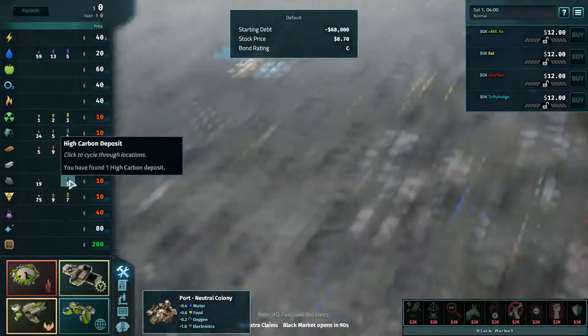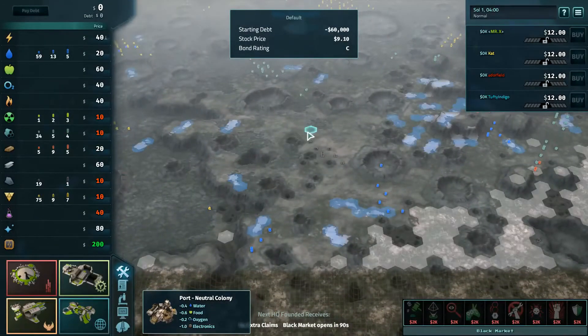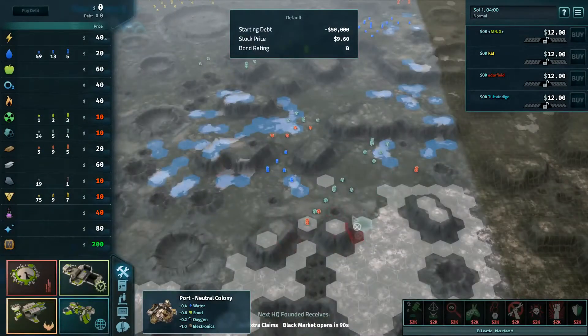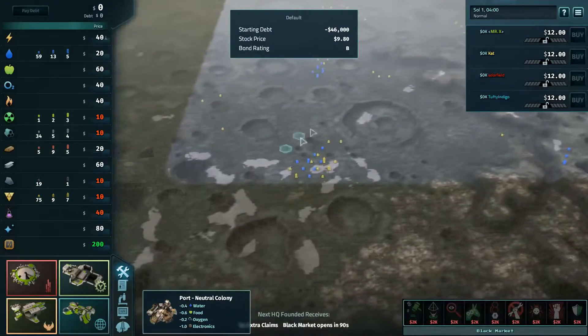I'm seeing Series, and I'm seeing a lot of resources for Series. Yeah, a lot of resources, a lot of silicon, no Nomad. So, good luck. Nomad would have been really nice this game, because there's some salt that's available pretty easily.